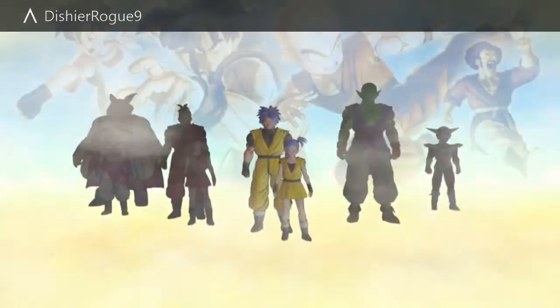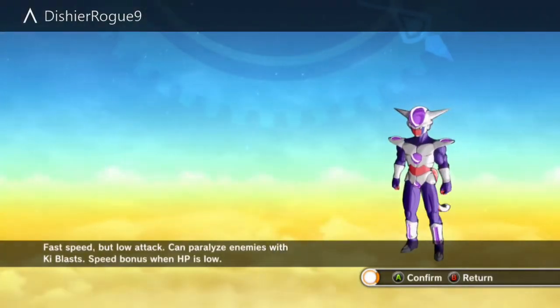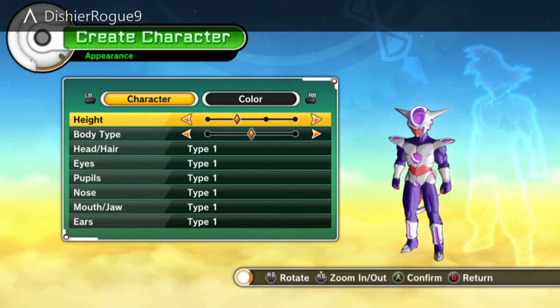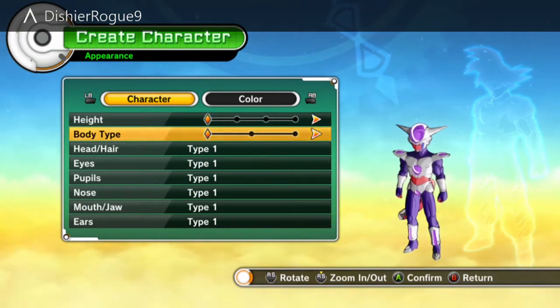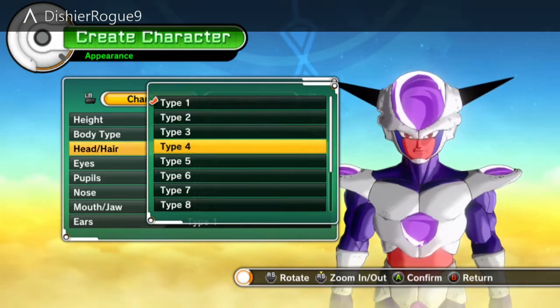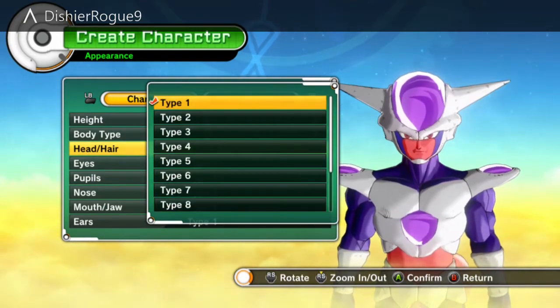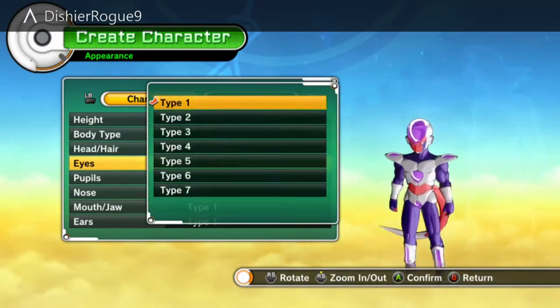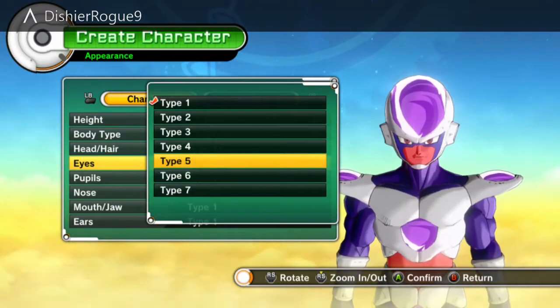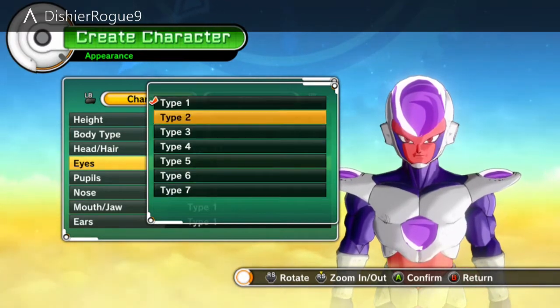I'm going to go through the character creation system. I'm going to go for a Freezer Clan and call them Nippy, because it's a pun on being cold and fast, and Freezer Clan are very, very fast. The sliders do make an impact on what happens - the taller you are, the slower you are, but the harder you hit or something like that. They make small impacts, also affected by your Z-Souls, your clothing, and your stat distributions from levelling up.